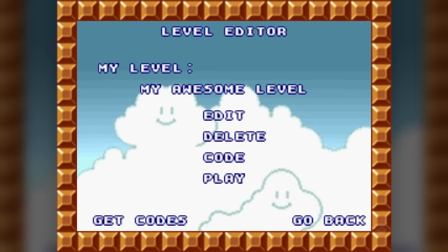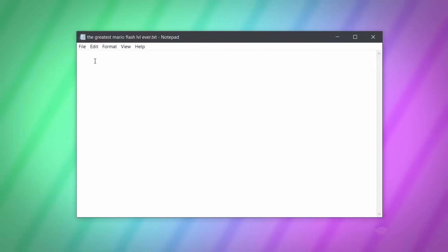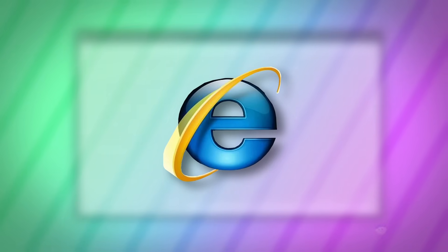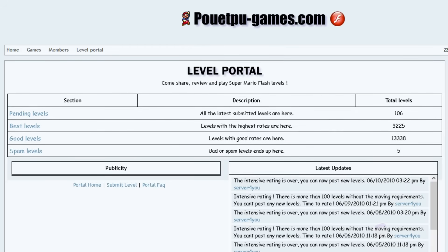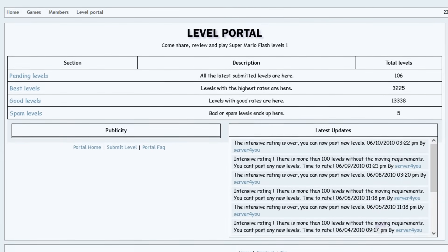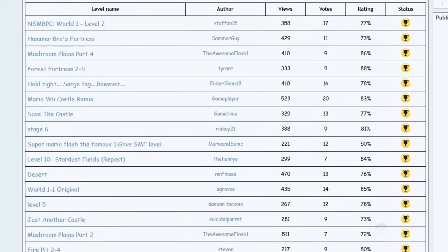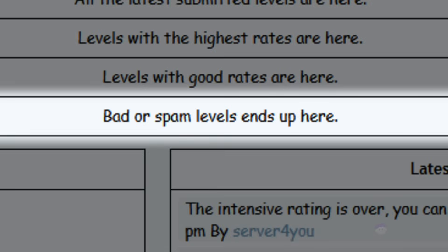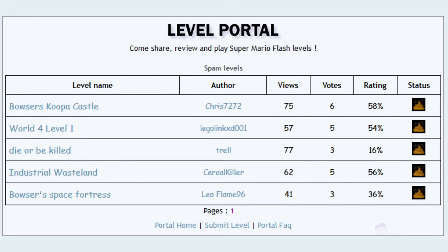Once you're done crafting your masterpiece, you can export it as a level code — basically just a big string of numbers. You could save this locally in a text document, or share it online for others to enjoy or suffer. The website this game was hosted on had a whole section dedicated to sharing these level codes — just imagine if Mario Maker's Course World was styled like an old internet forum in Comic Sans, where you got publicly shamed for making a bad level.